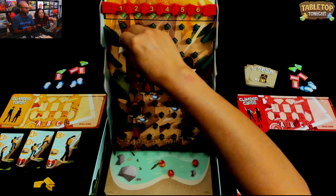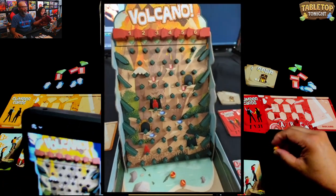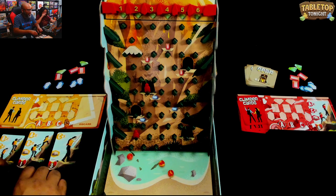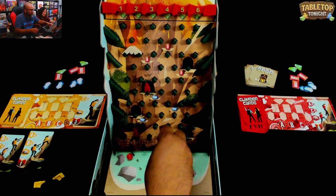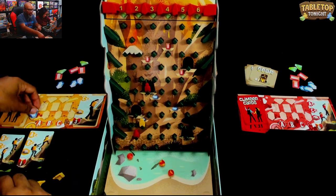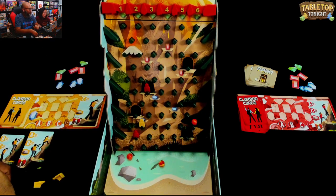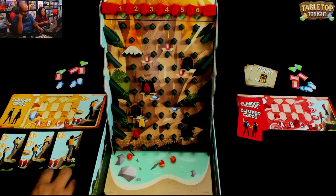Let's get ready - I'm gonna turn on our cool little camera. Oh No Volcano! Safe! So it's my turn. I'm gonna play C3. I take my C climber, go three spots - one, two, three - and I get that gem, so I've got one of the nine. Then with C3, I have to drop a boulder. Oh No Volcano! I'm gonna draw back up to three cards.